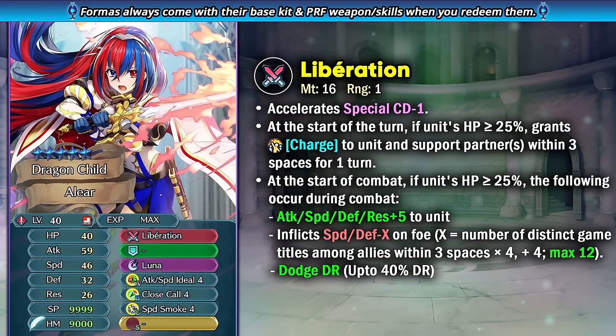Back when she came out there were not a lot of ways of giving out the charge status, but now there are definitely other units who can provide that support, so it's not really as unique. For herself in combat you're able to get plus 5 to all stats, and you also inflict minus X debuff on the foe's speed and defense depending on the number of allies with distinct game titles within three spaces, multiplied by four and then added by four, so this allows her ceiling to be a bit higher compared to a lot of sword infantry units from back then.